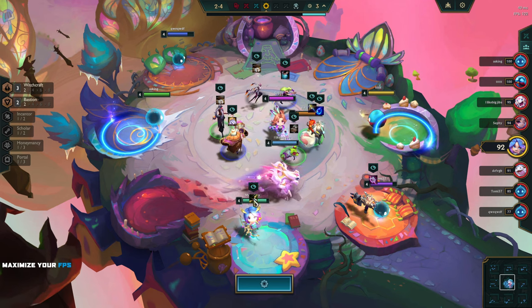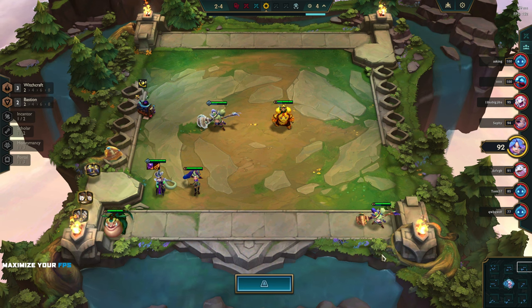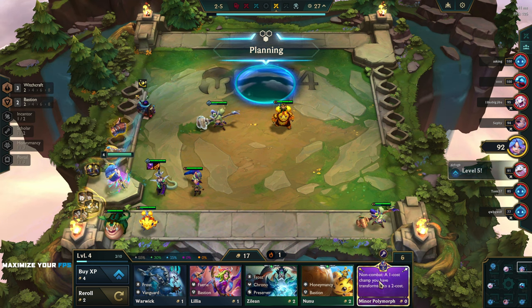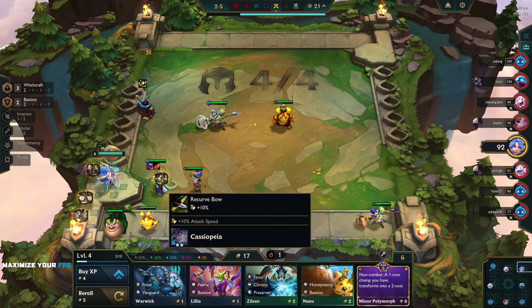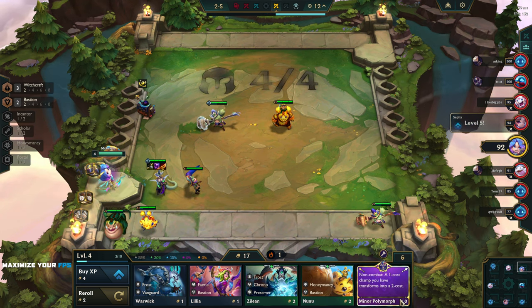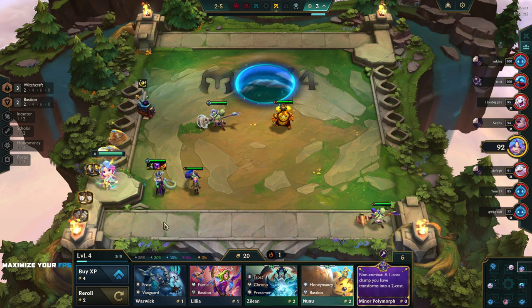We want one of these for the extra Rageblade. If you're new to set 12, you get these charms every three shops unless you buy them. Here, a one-cost champion turns into a two-cost champion - I don't really want that because I don't want Poppy to turn into a two-cost champion. These charms cost money, or sometimes they don't. The more charms you get, sometimes later in the game things become a little better - that's sort of how it works.